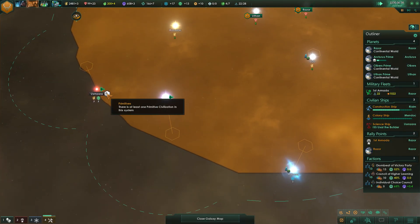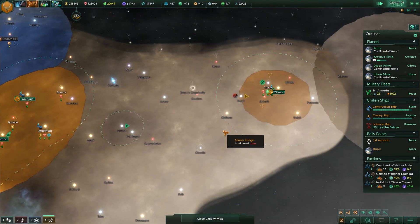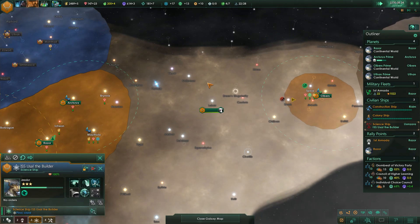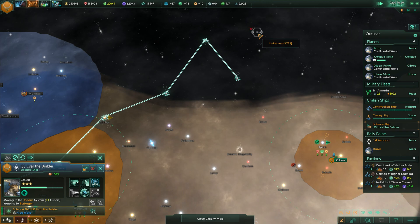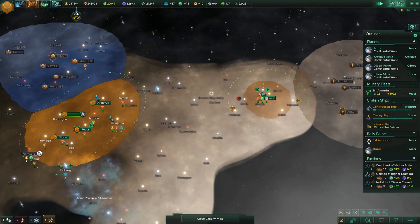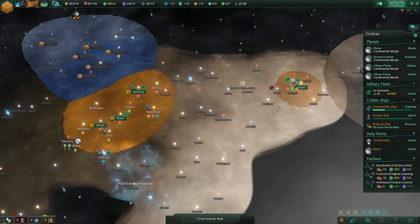We also have a primitive civilization popping up right here — not going to mess with them quite yet. We need to also figure out a way to connect our borders. Let's move the science ship over here and see if there's any planets up here we could go to. We're about to have that fifth planet done.